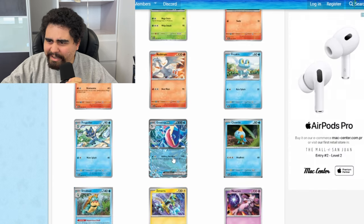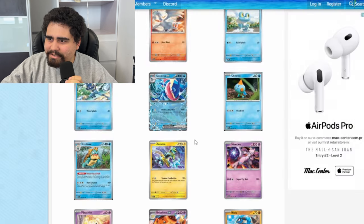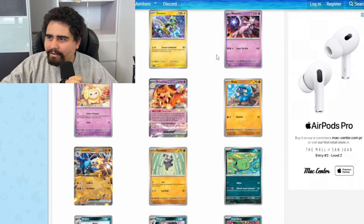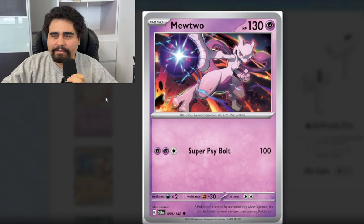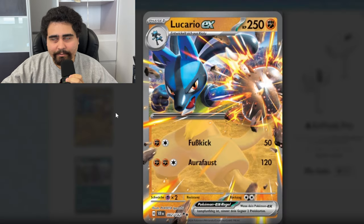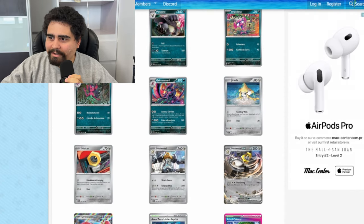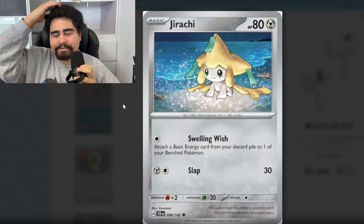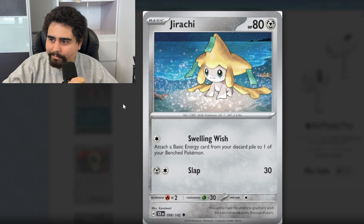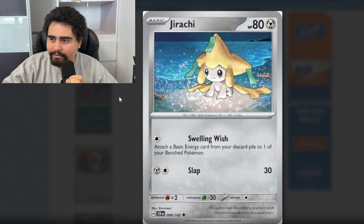Wait, there's a Greninja card? There's a Greninja ex in this set?! The Mewtwo — that's a new art style for Mewtwo; I haven't seen that type of art for Mewtwo. We have a Lucario — very basic attack moveset. And a Jirachi — the Jirachi from Paradox Rift is really dope, but this one looks really nice as well.